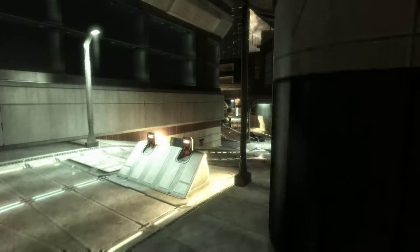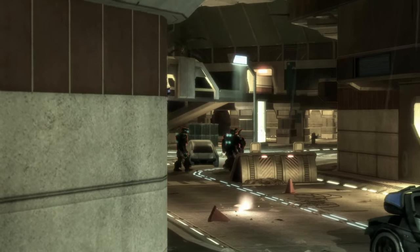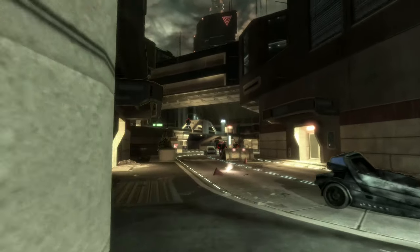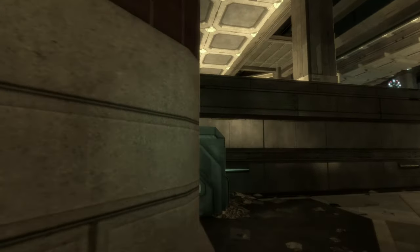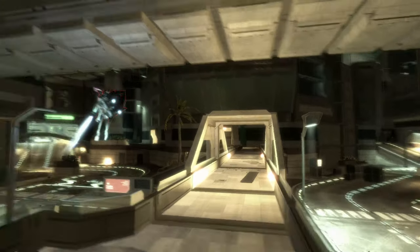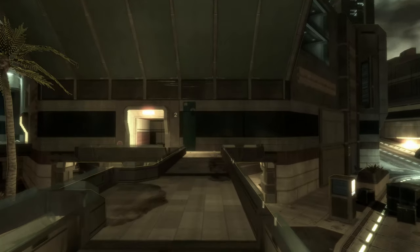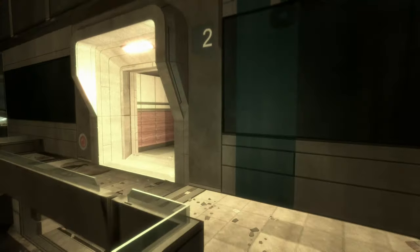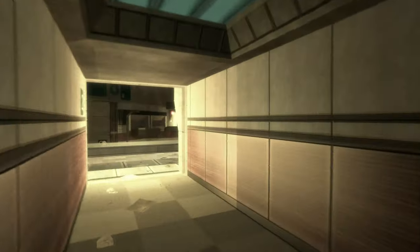Those same brutes are harassing the same engineer, now approached from a different angle. Follow this path to avoid enemies below. There's a jackal sniper somewhere in this area, so jump up to the skywalk and cross to the other side into the building doorway. Brutes won't be much of an issue here — the jackal sniper is the main threat.